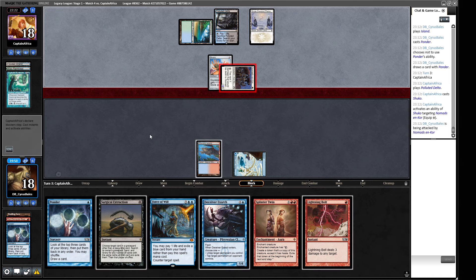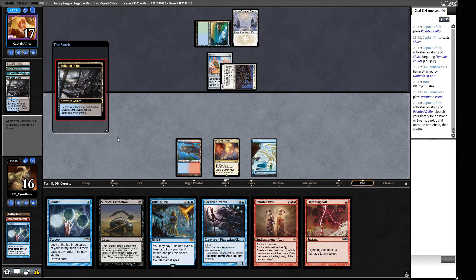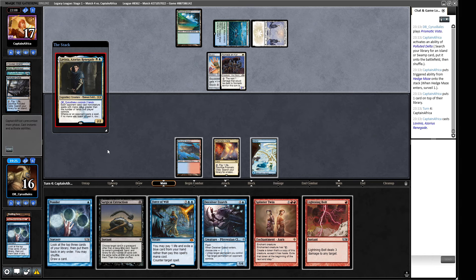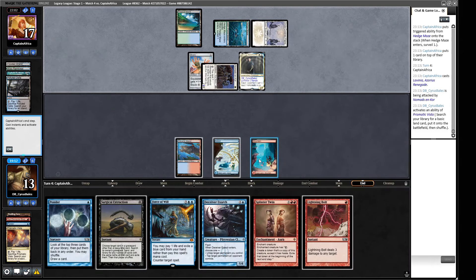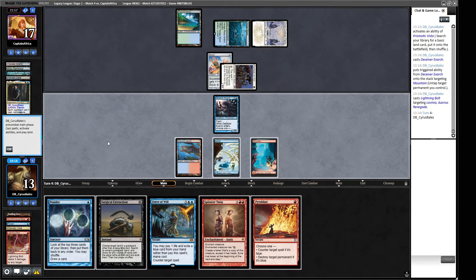Nomad keeps jabbing at us. I don't think we're Lightning Bolting here — I'd rather have maximum interaction on our opponent's turn. We're willing to find another land if we want to try and combo off. Our opponent plays a surveil land from their Hedge Maze — they did not mill it over. A Lavinia — we have a removal spell for Lavinia. We get a Mountain so we're guaranteed to have the mana for Splinter Twin. We untap, Lightning Bolt the Lavinia. Pyroblast at the ready.